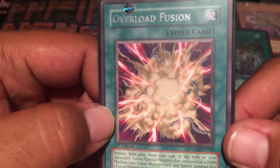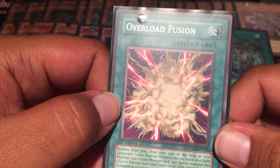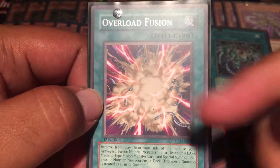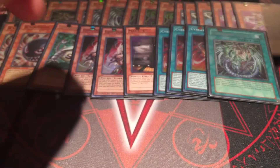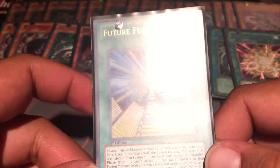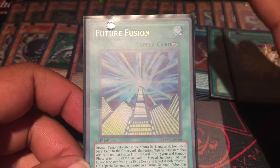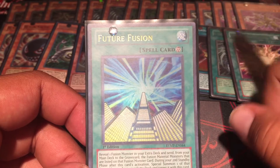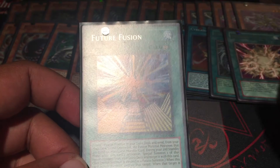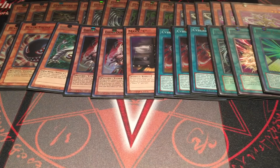One Overload Fusion, because Cyberdarkness Dragon takes five of these guys to come out, so you usually won't have them all on the field or in hand - it's good to use stuff from the graveyard. And a Future Fusion - this is the old Mega Pack version but I'll pick up the newer one later. The first turn you activate it doesn't do anything, but the next standby phase you reveal a fusion monster and send the fusion materials, and then the standby phase after that you special summon the fusion monster. Zane played it and it was a different, more broken effect.